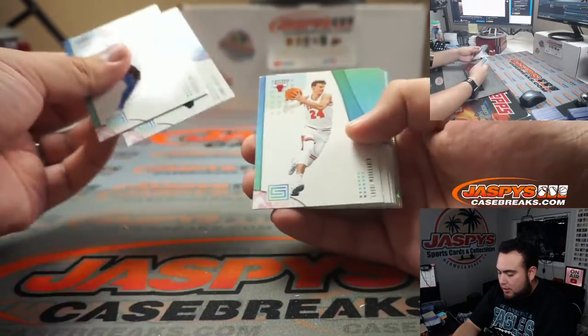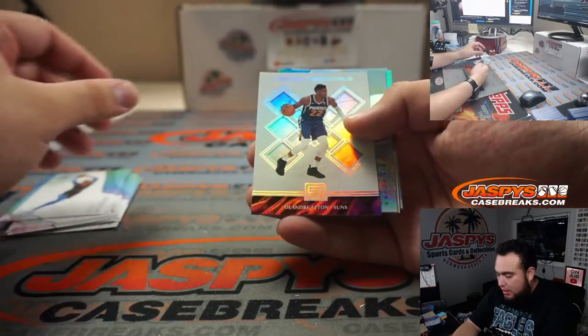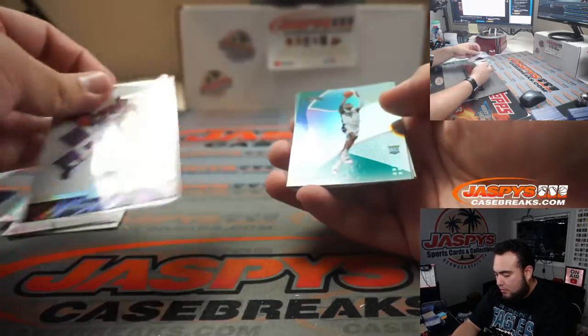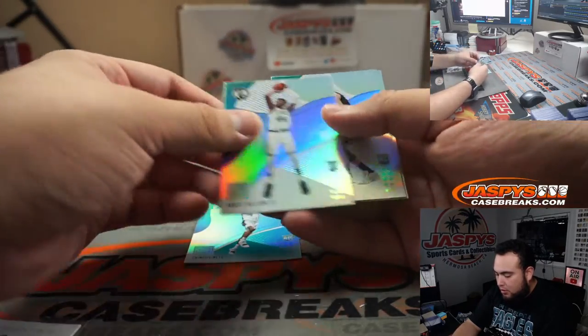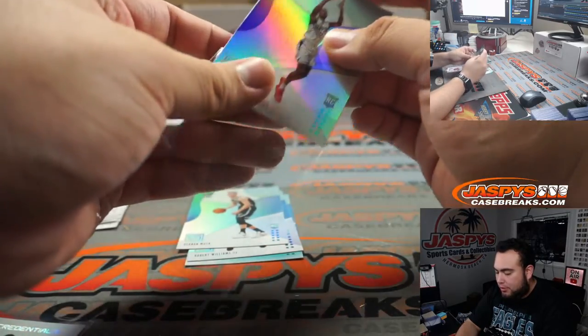Let's quickly see the rookies out of here. We got DeAndre Ayton rookie credentials, we got Mitt 2, Buddy Hield, Robert Williams, Musa, and Shae Gilgeous-Alexander — that's gonna go to the Clippers of course.